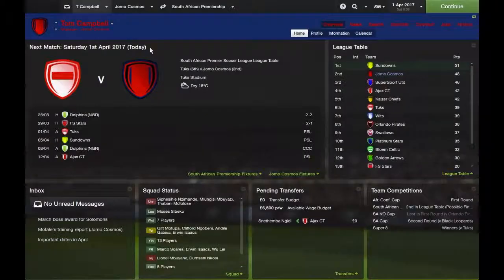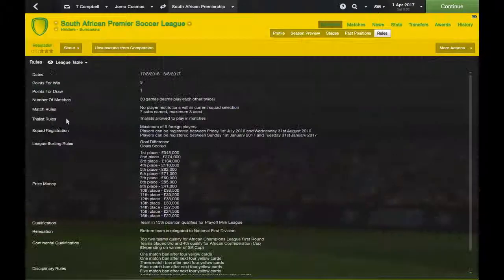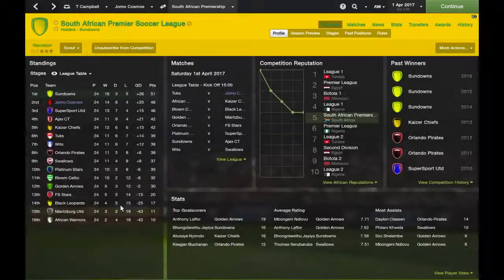So if I load up the Pentagon challenge save, I'll show you a basic idea of how far I've got. So Jomo Cosmos — this is the team. I'm currently in the premiership, 24 games in out of 30, and I am 3 points beyond the top. I need to finish first or second — the top two teams qualify for the African Champions League.